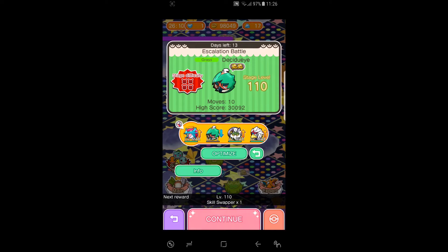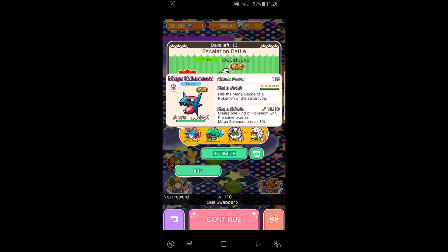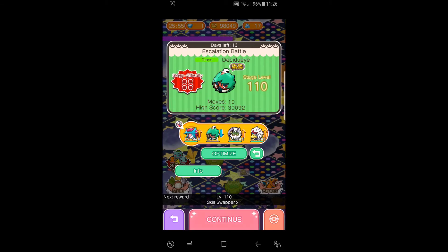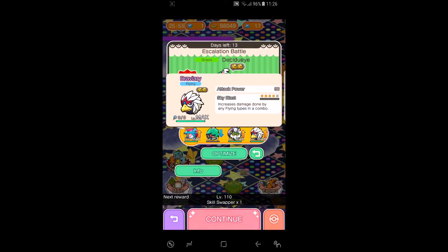I'm going to be using Salamence as my Mega for the Mega Boost at level 5, Decidueye for the Disruption, Aetherium Tool Onatus for the Risk Takers at level 4, and Bravery for the Sky Blast at level 4.